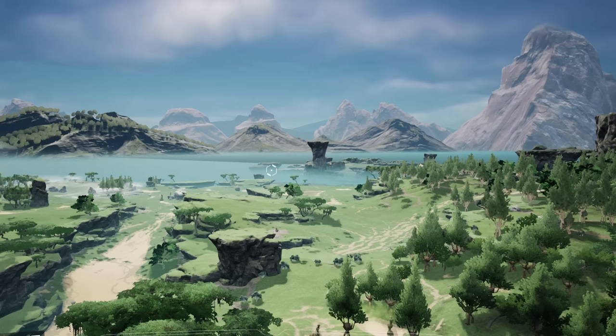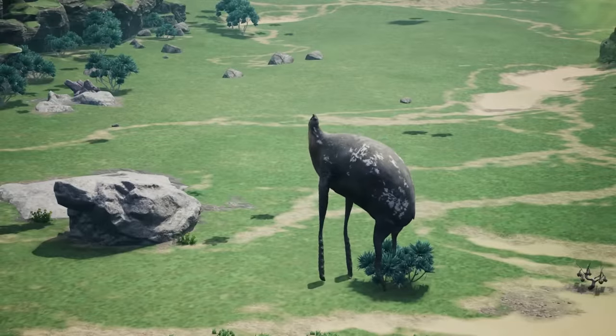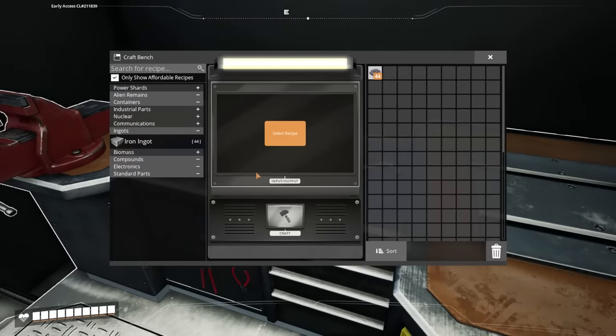At where you'll start - and that should be in the green fields. Everything's super far apart so you have tons of space to build, there are beans, and dozens of iron nodes to get you started in the early game. And once you have your hub down, you're going to be using the crafting bench a lot.